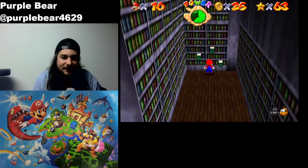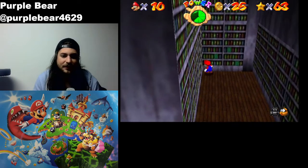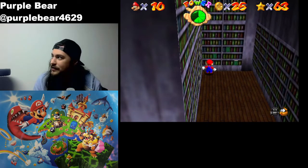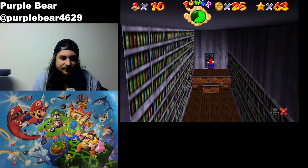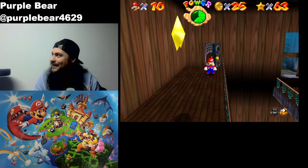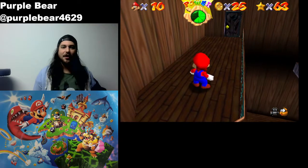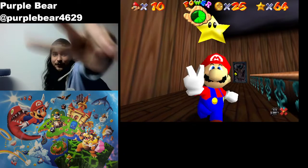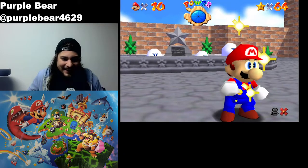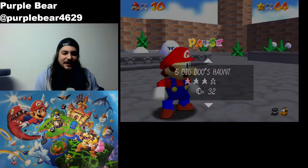Oh no — two, three. So top right left. Sorry, my cat's messing around up there. Anyways, pretty awesome, pretty easy. Here we go. It took me a little bit to find it, but I still found it. Awesome — Secret of the Haunted Books. Not too difficult. We did it.